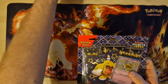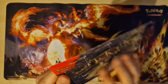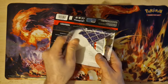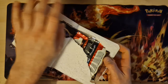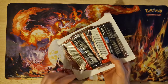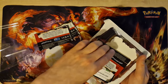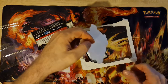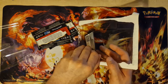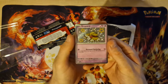Now we check what we have inside. Okay, three boosters, the sticker, and one promo card.